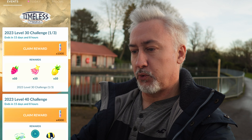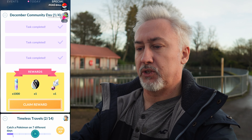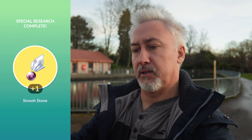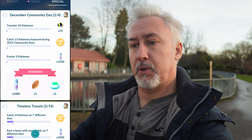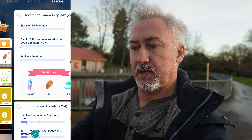There's a Togetic there — could that be shiny? No. Alrighty then, we have got page one of the research done. We'll claim all our goodies which is going to reward us with a thousand Stardust, a Unova Stone and a Sinnoh Stone. Page two means we need to transfer 10, catch 15 Pokémon featured during 2023 community days, and evolve 3, which gives us an Incense, a Poffin and another thousand Stardust.